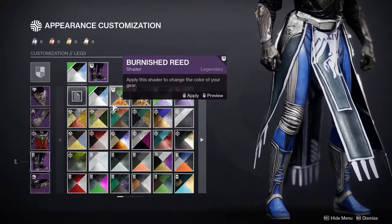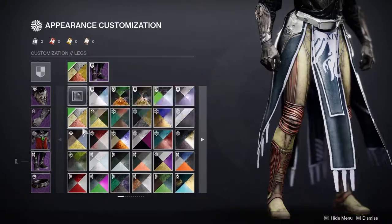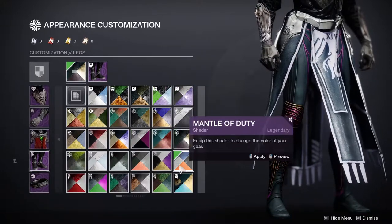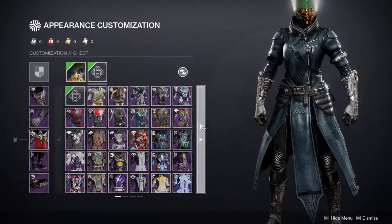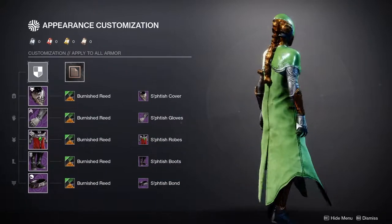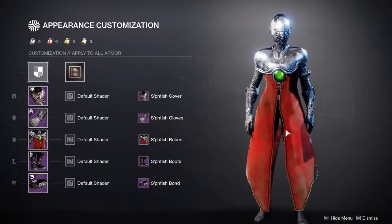I'm so sick and tired of Warlocks not getting good armor. This is another level — this is terrible looking. I'm not going to sugarcoat it. Whoever designed this, I'm sorry, I know you worked on this and I don't want to make you feel like you wasted your time. But it's just bad. Obviously it's subjective — people have their own taste — but when I see this armor set, I think, oh shit, this looks alien-ish, out of this world. But then I see the chest piece and the cloak, and I'm just like, it looks so terrible.